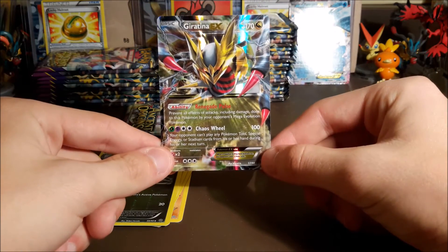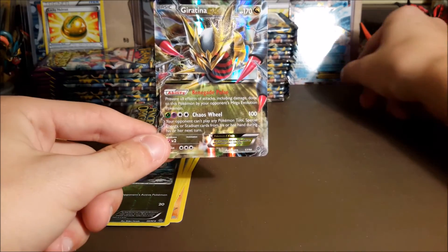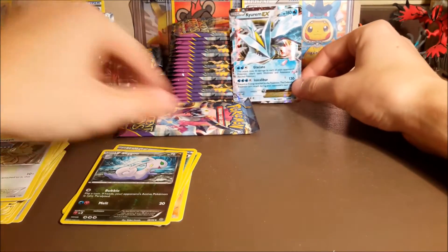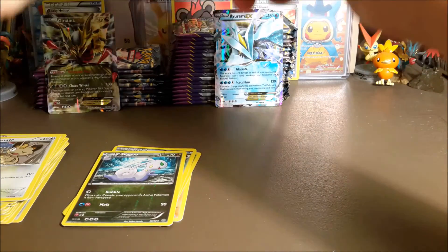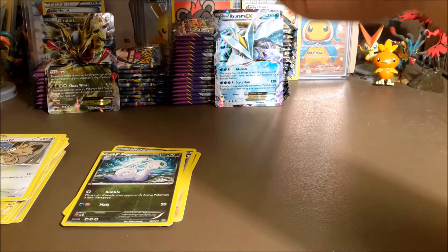We just got a Giratina EX right after the Curarem — I don't know if we've ever done that before, pulled two ultra rares back to back. That's pretty awesome! But we still got one more — can we pull three in a row? Oh my gosh, there's no way. If we pull three in a row, all the other episodes are going to be trash because we aren't going to get anything.